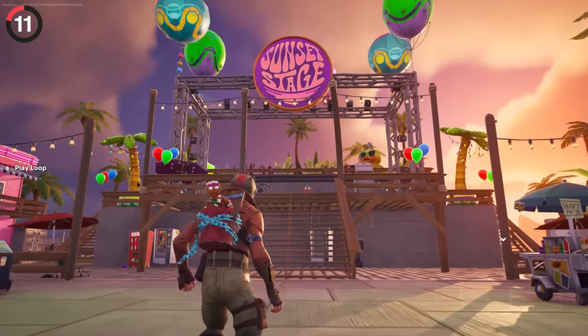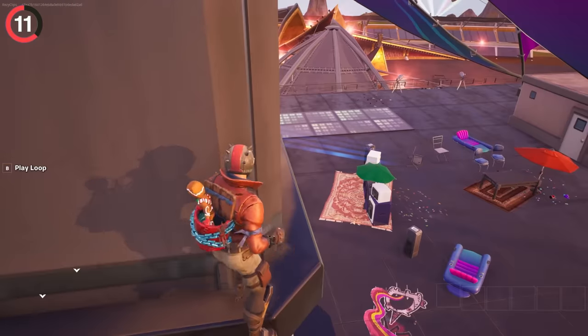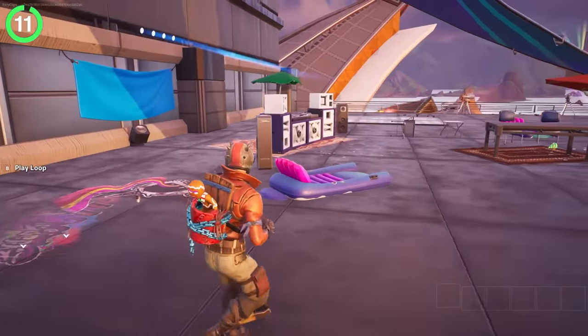If you'd rather chill out in Fortnite Festival, have you heard about the secret stage? There's one hidden on the beach under the pier, and another where you'll have to do parkour all the way to the roof of Megaplex.